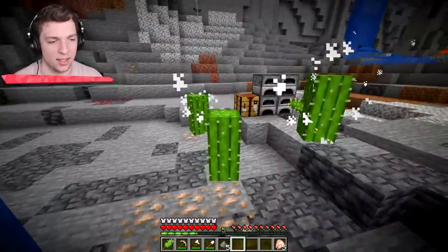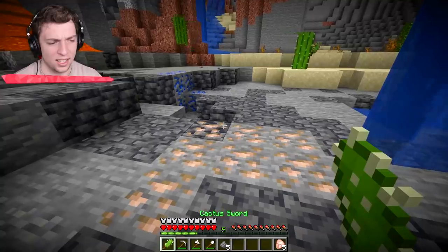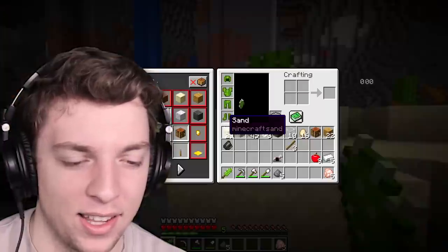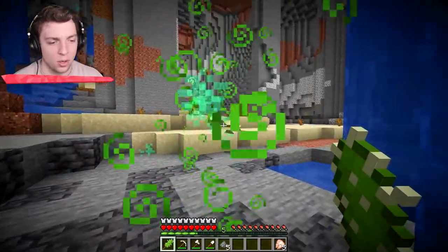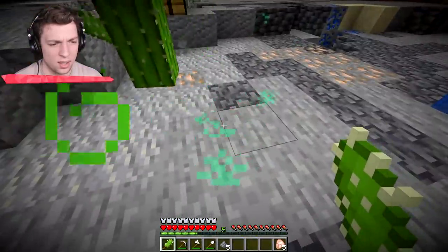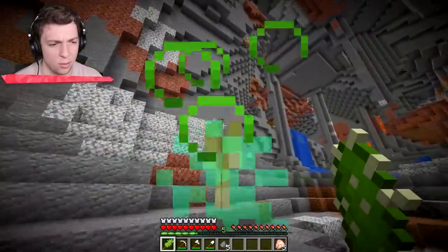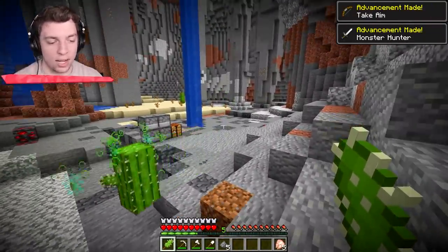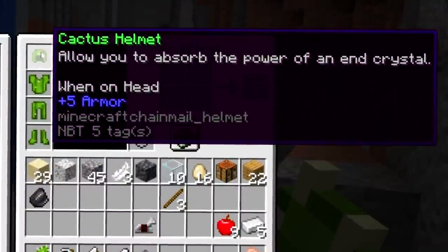Oh my God! We are a cactus! We've literally become cactus. Wait guys - which one am I? I mean, you're right there - I saw you stand still. Look how you can shoot arrows! Should we figure out these abilities? So we can right-click to shoot a damaging thorn. Does it even go anywhere? I think it tracks towards mobs - shoot the bats! It does - it tracks them. And then the helmet allows us to absorb the power of an end crystal. The cactus chest plate is prickly.